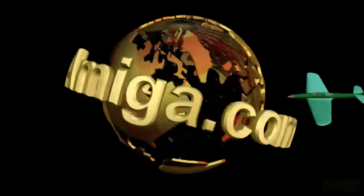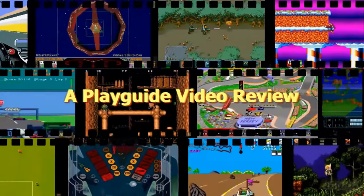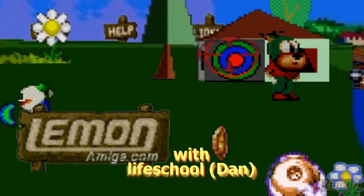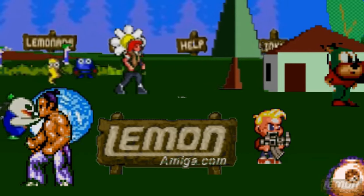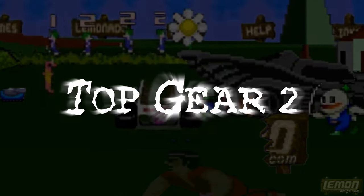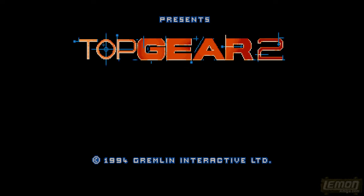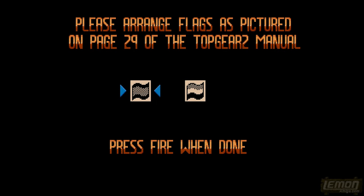Lemon Amiga Presents: A Played Night Video Review. Sit back and enjoy the show. Hey there, welcome to another Lemon Amiga Play Guide and Review. This time we'll be checking out Top Gear 2 AGA, developed by Gremlin Graphics and published by Gremlin Interactive in 1994.